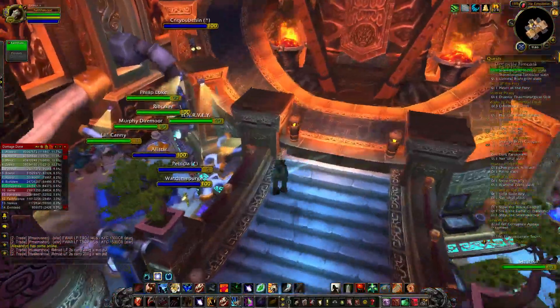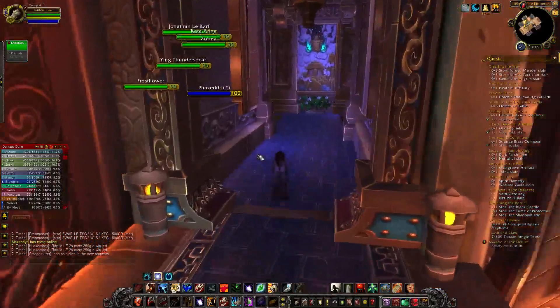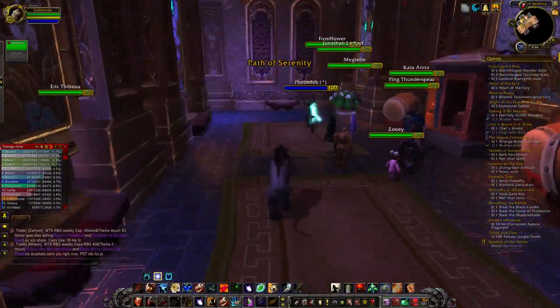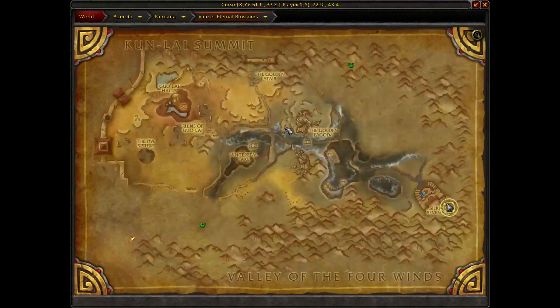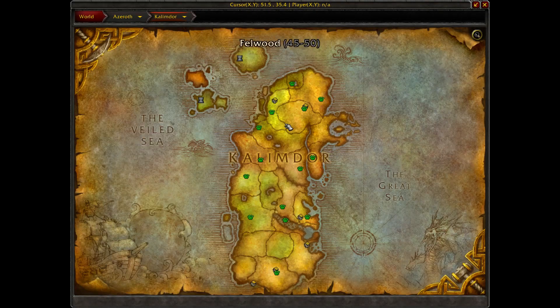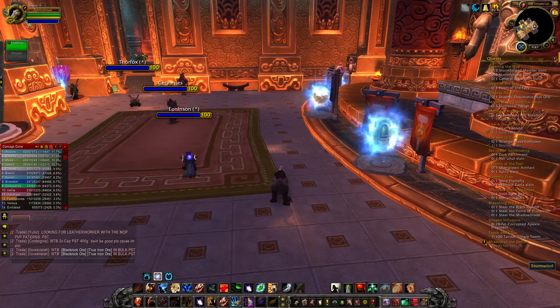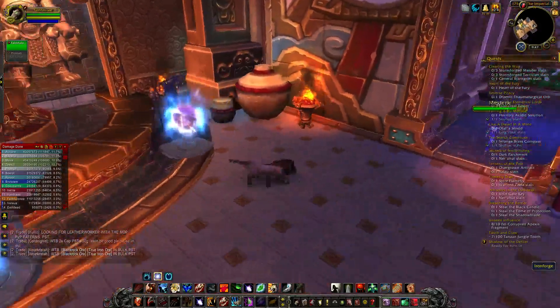I'm going to jump down from here and take a little bit of a shortcut. So essentially, because Moonglade is all the way in Kalimdor — Moonglade is right here on the map — the fastest way for me to get there is probably Darnassus, and not Exodar.